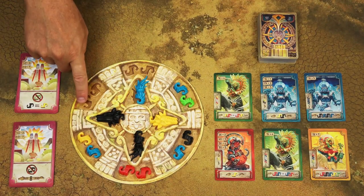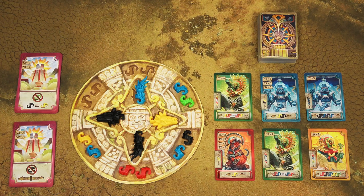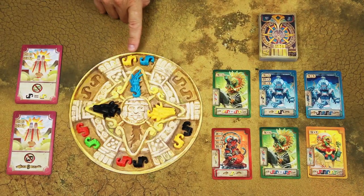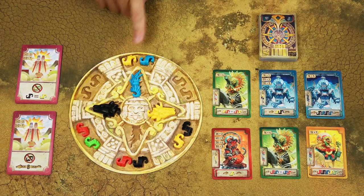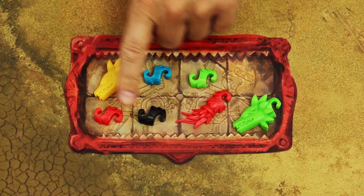Similarly, if you don't have enough body pieces to refill all the empty spaces, continue with the partially replenished board — however, this would trigger the end of the game. When you take body pieces, you always have to take both pieces, so if you don't have enough empty spaces in your storage area, you would not be allowed to take that action.